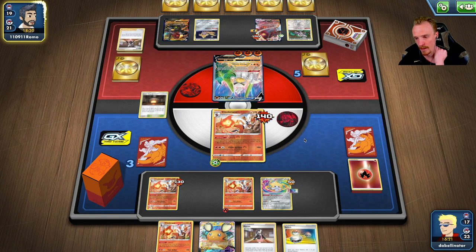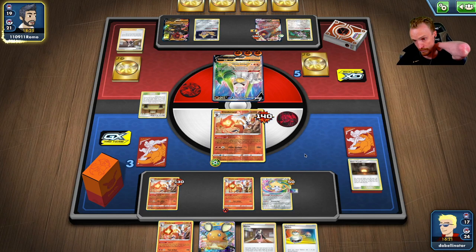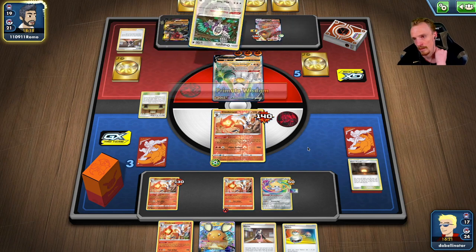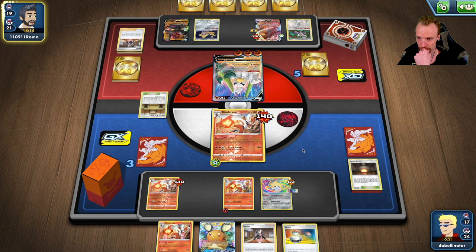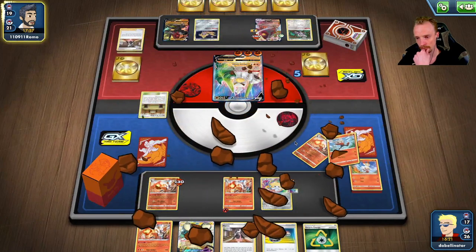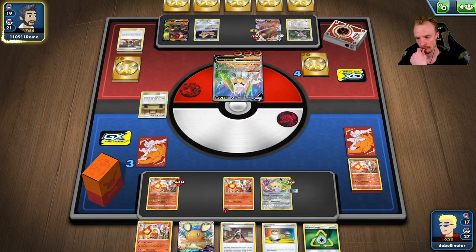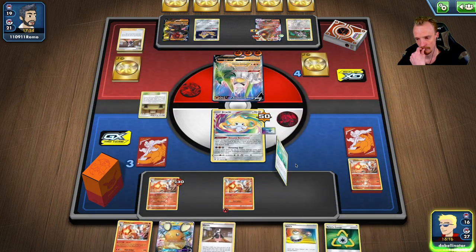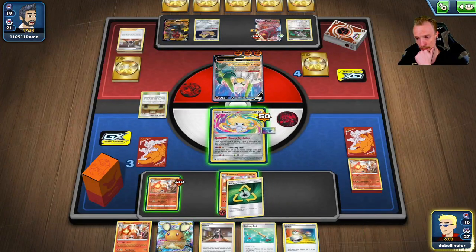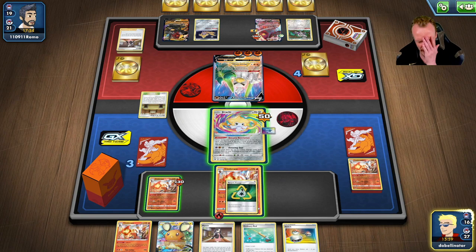Oh, that's painful - that is so painful! That was the worst case scenario. We could Dedenne but we need to be able to - hmm - he got the Dojo. A Stone Energy really hurts me too. I've got to go to this Cinderace now, that's for sure. I could shuffle the deck because I'm a Boss's Orders away from winning this game right now. I think I'll take the Boss's Orders rather than the Marnie play. I'm putting a Dedenne out here.